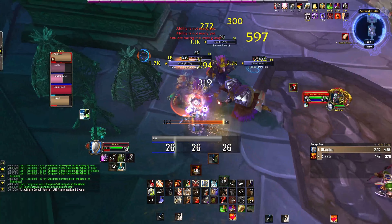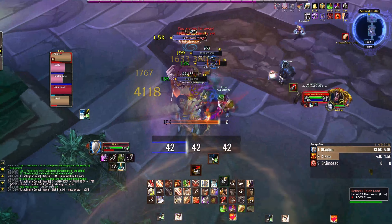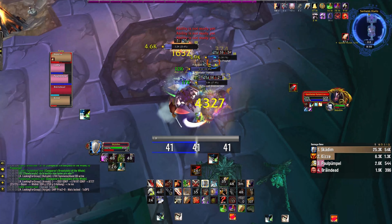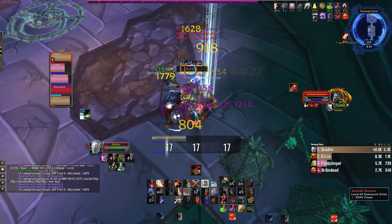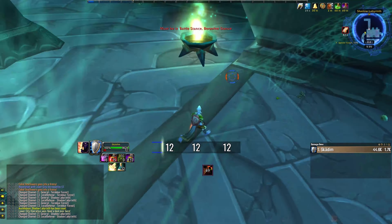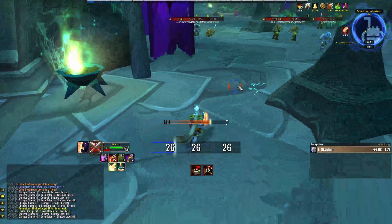Then you use two or three Revenges before you start spamming Cleave, because Cleave can otherwise eat your Sweeping Strike stacks, which is something you don't want. This is also why you never want to go Sword Spec for this build, because procs can eat up your Sweeping Strike stacks as well — you really want to use them for Revenge.